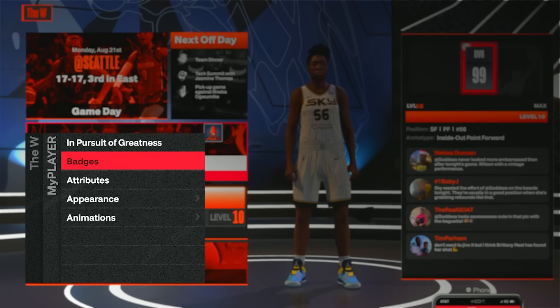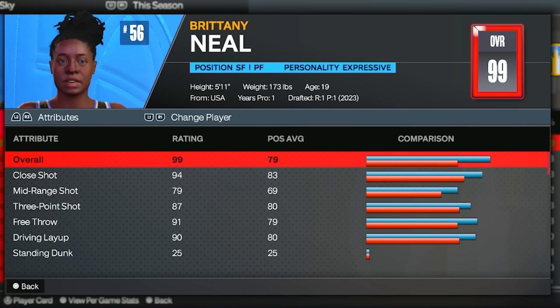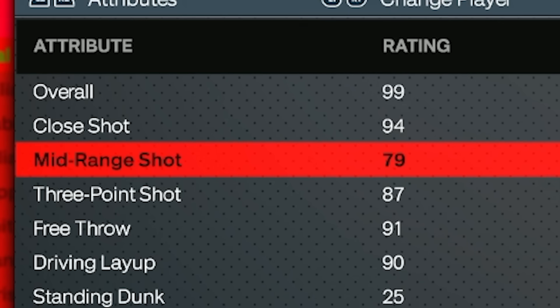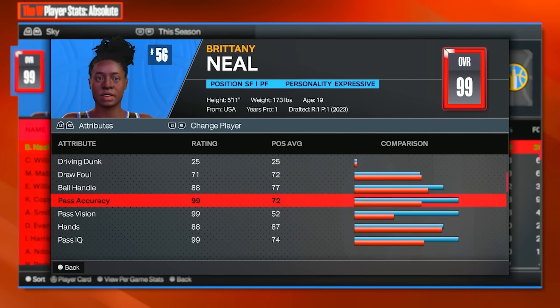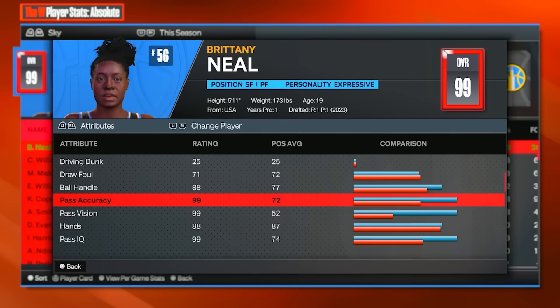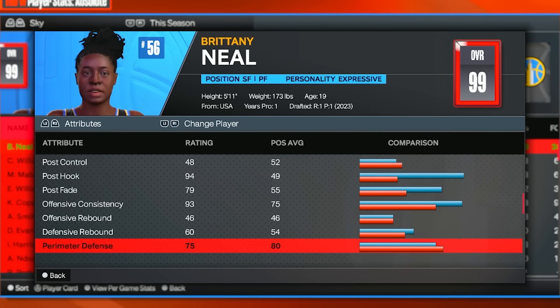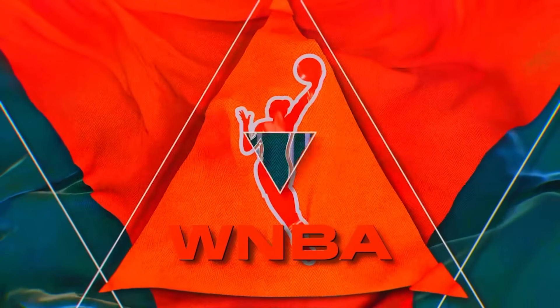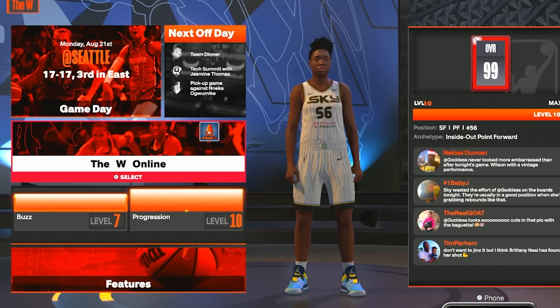I don't even know how to look at what build she has. I guess it's maybe in the attributes. There we go, we can look at the stats over here. I don't know why 2K makes you do this. We got a 79 mid, a 90 driving layup, an 87 three-pointer, and our pass accuracy is a 99. Yo, we're like literally Magic Johnson as a woman. This build's actually not that bad. So anyway, I'm hopping in right here and it doesn't take long at all to grind out these players. Not only are you not spending any money, it's not hard to grind — you can also play online.